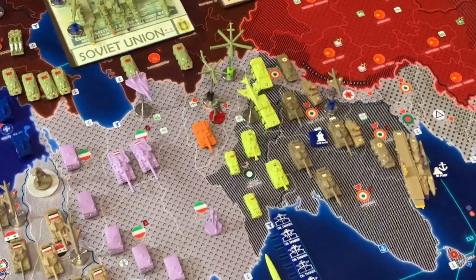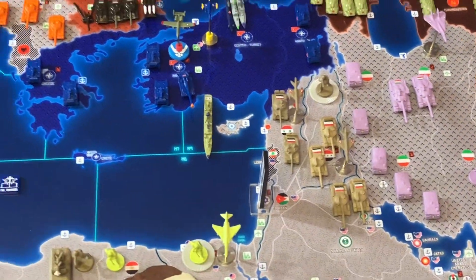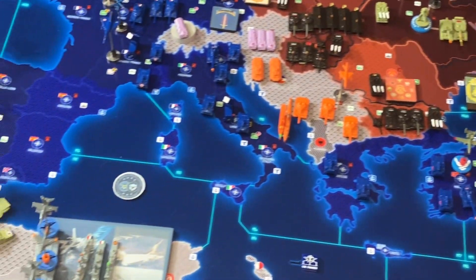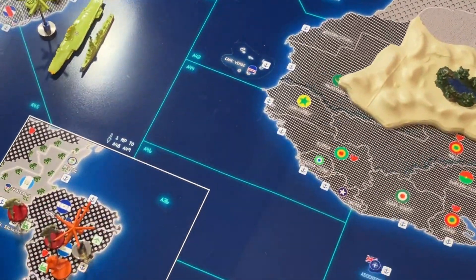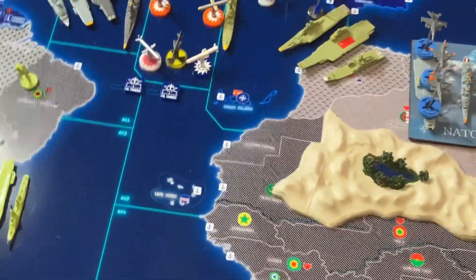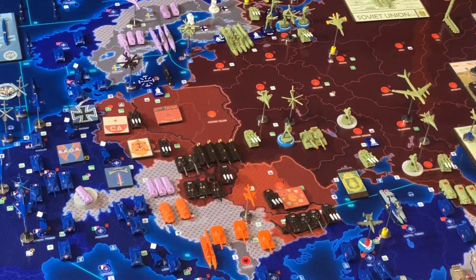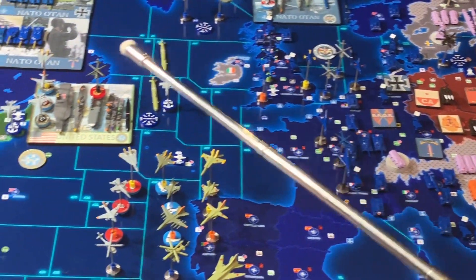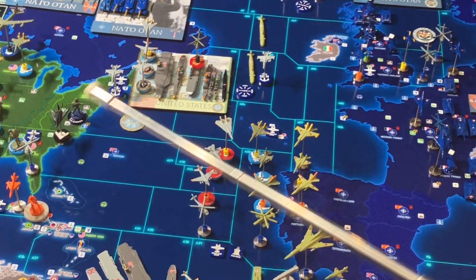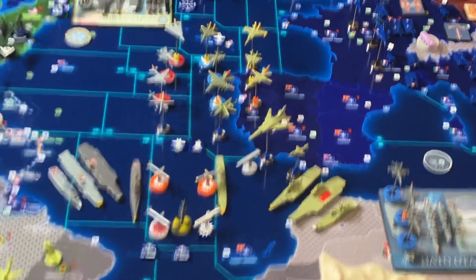Scenario 2 uses the balance of the map from the Pakistan-India border through the Middle East, Africa, Europe, the Atlantic, the Med, and conflicts in North, South, and Central America. The Soviet Union and the Warsaw Pact factions — two different factions in this game — will be controlled by Flak 88. The NATO Alliance and U.S. Global Command will be controlled by Captain G.